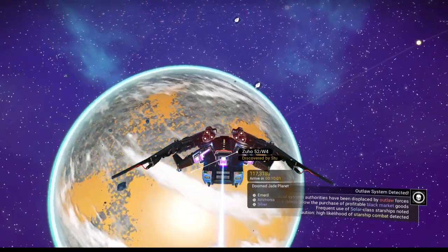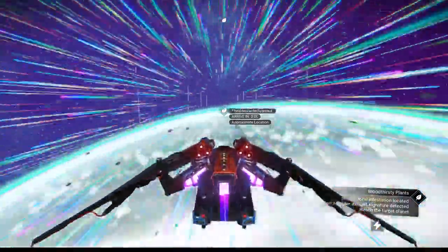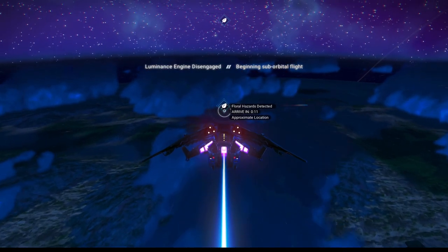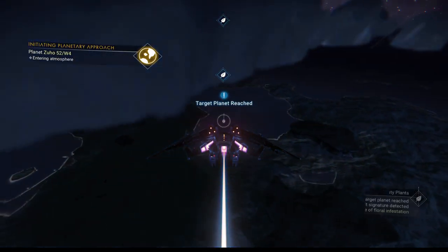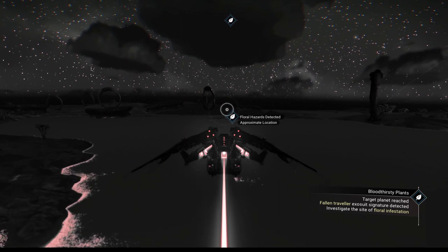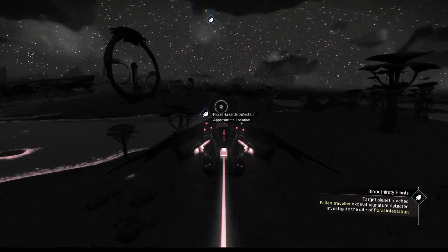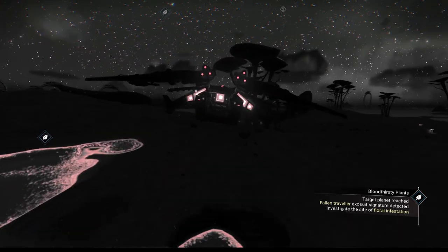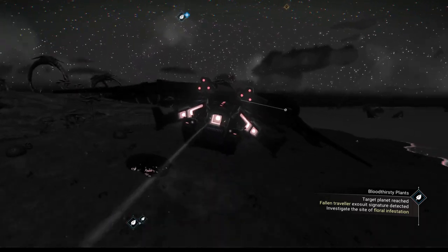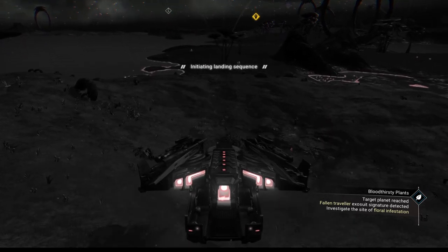In this case, we do want to head for the icon — it's directing us specifically to a spot. Remember that about these hazardous plant missions because you have to go to a specific spot. You have to find a gravestone — it's always an approximate location, so your best bet is to watch your radar at the very top. This is one of those planets that turns you really gray. Let's get a little bit closer and watch the radar. There's our icon — let's go check it out.